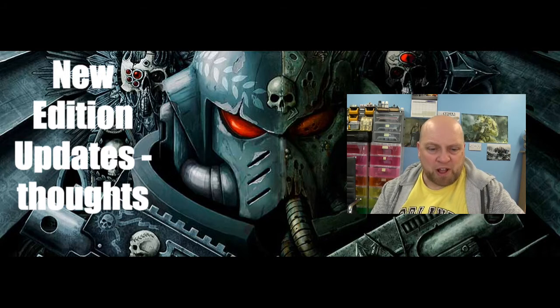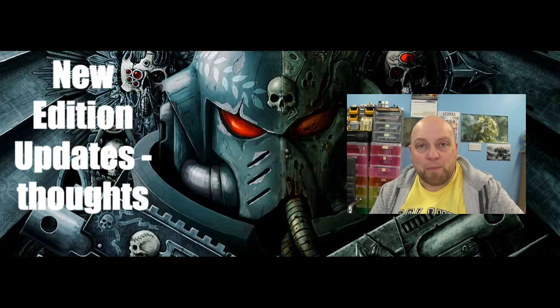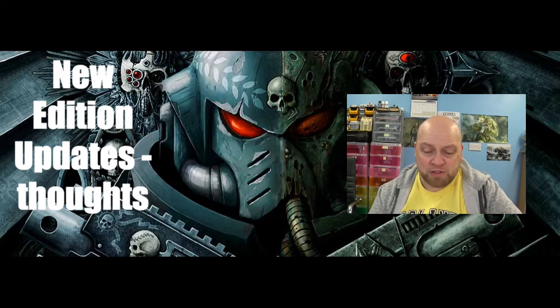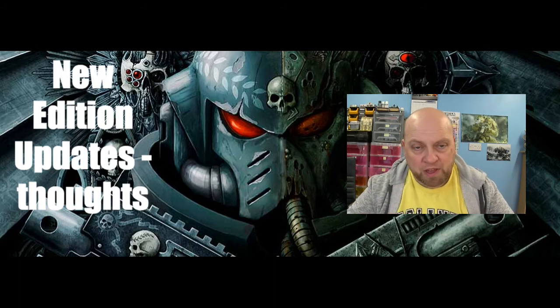Let's get to it anyway — close combat weapons. This update was from the 19th. We've seen already that shooting weapons in the new Warhammer 40,000 use a strength, AP, damage system, and melee is much the same. The main differences are that there is no range on them, and a lot of them will use the user's strength as their basis.